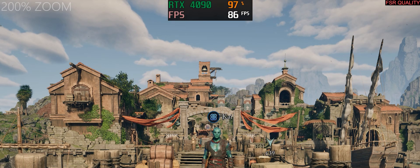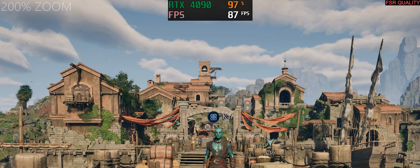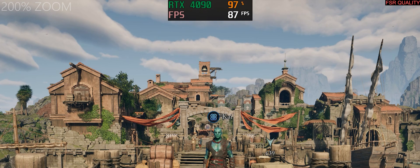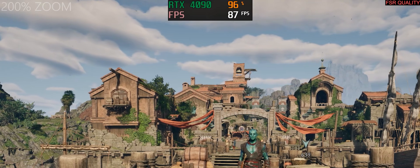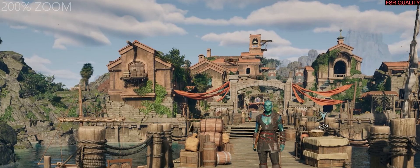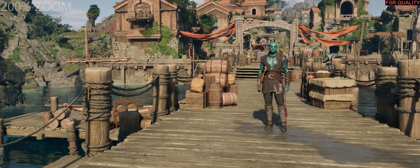Looking at FSR quality next — it actually does a pretty good job. There's still a little bit of flicker but it's not too bad, and performance jumps all the way up to 85 FPS. UE5 was designed with upscaling in mind; using FSR or DLSS quality gets you a lot of FPS. Where FSR falls apart though is in motion — moving the camera left and right makes things noticeably more unstable, not just fine foliage detail but even surfaces like the wood grain on the dock. We do get a nice bump in performance, but motion stability is the trade-off.